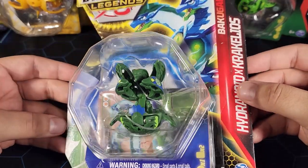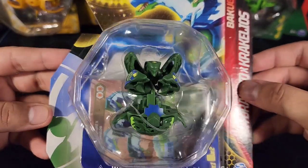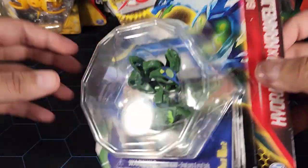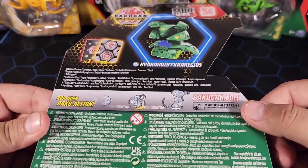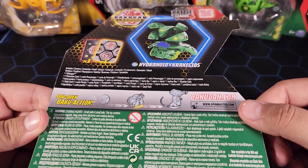This is the Aquas Ventis Hydranoid X Craquelios fusion Bakugan. It may not seem like it's too strong just by looking at it, but the stats are insane. We have a character card, gate card, and the Bakugan itself. Aquas is the main faction and Ventis is the second faction it gains when it fuses.